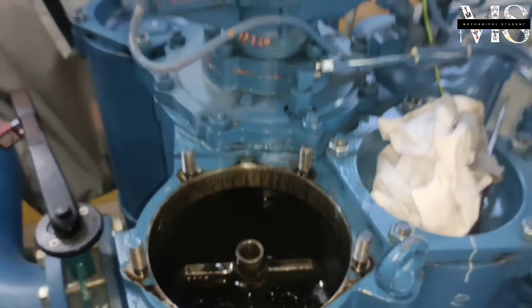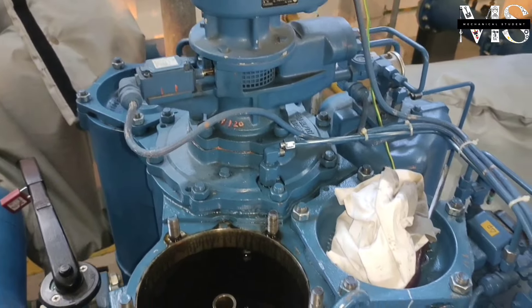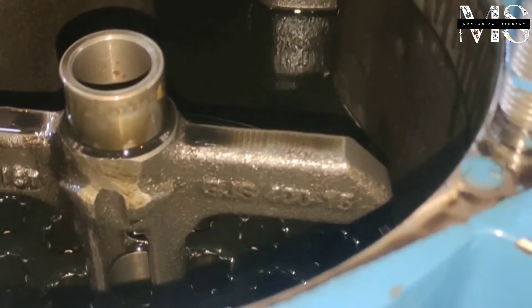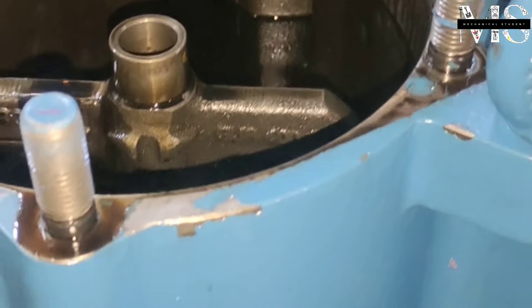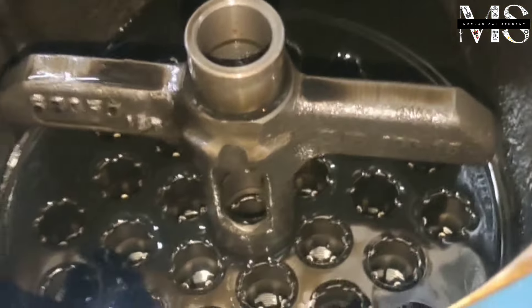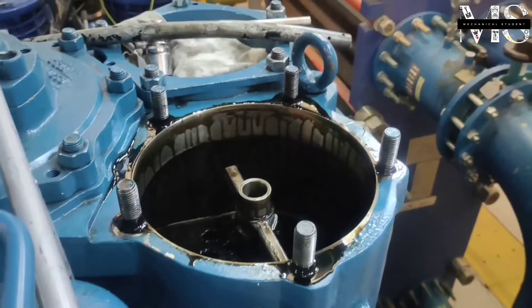You can see the filter inside the chamber. The filter changing procedure is very simple: remove the nut and cover, take out the old filter and replace with the new one, then put the cover back and screw the nut. Finally, tighten the nut.